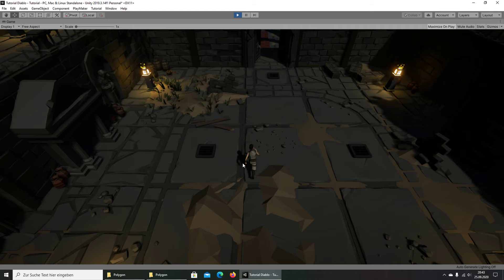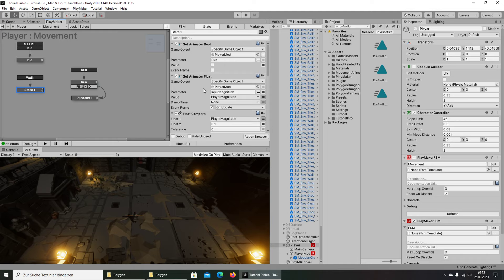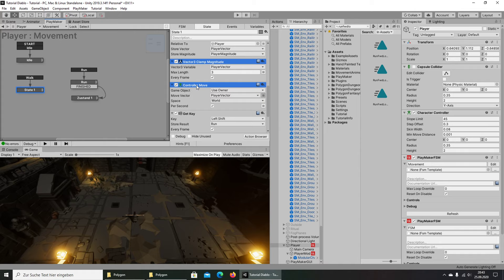Let's make a test. Okay, we have Run but we can see we cannot run yet — that's not a problem. We need to bring in Get Axis Vector, Vector Clamp, and Controller Move into this state.